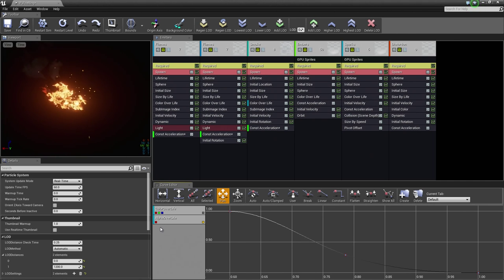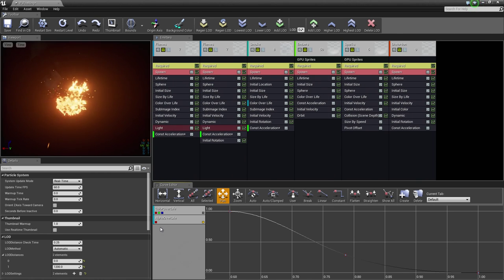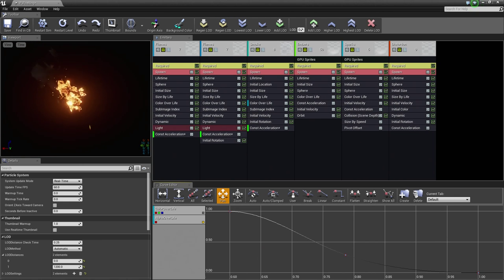This video is not necessarily going to be a full tutorial on Cascade — it is going to be a quick follow-along rather than a full-blown explanation of the system. There are several other videos out there if you would like a more in-depth look. We have these emitters in the upper part of the editor, and they all contribute to the effect in the viewport. We do not need all of these, so we are going to delete some of them.